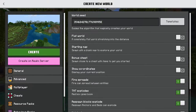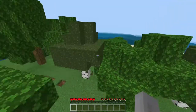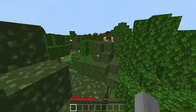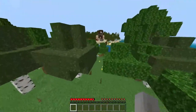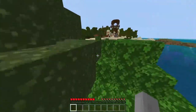We're going to put in that seed and create the world. Now that we're in the world, you should spawn somewhere like this. What we're going to have to do is go to that pillager outpost over there, and as you can see, there is a bit of a shipwreck.